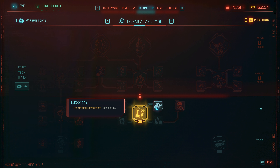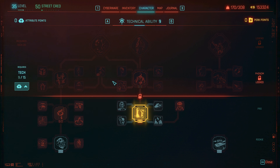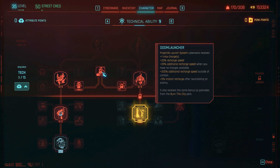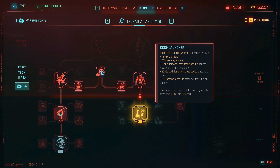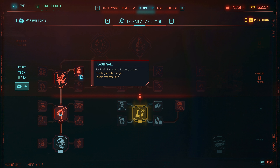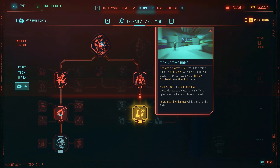Plus 25% crafting components from looting — interesting. License to Chrome, which is quite cool. Again more stats to all cyberware stat modifiers, and level three is interesting — unlocks a new cyberware slot for the skeleton. Ambidextrous — there's the new slot for your hands.